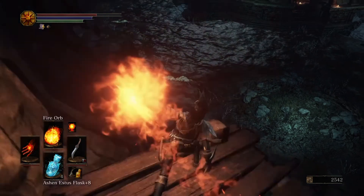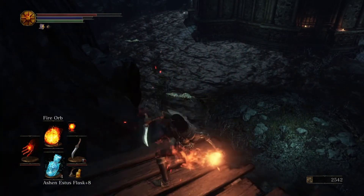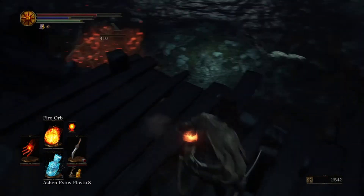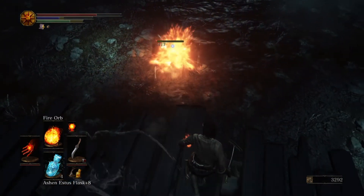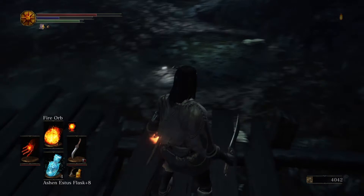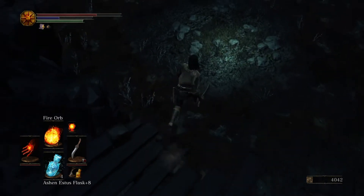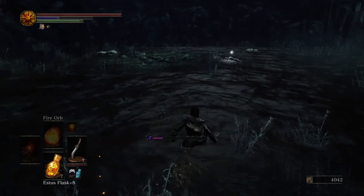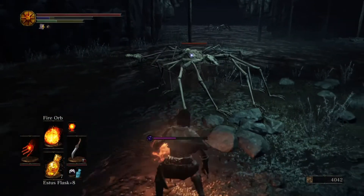This requires a little bit of free aiming because you can't lock on from here. It just makes life easier. Look at this shot. Now the ring I've got for poison won't work down here because it's toxic. That builds up — straight over my head.